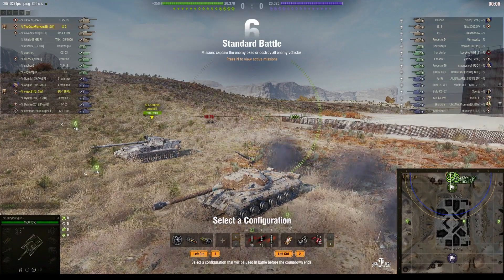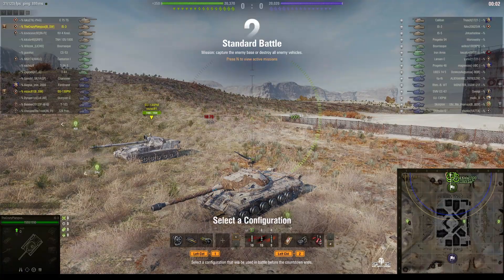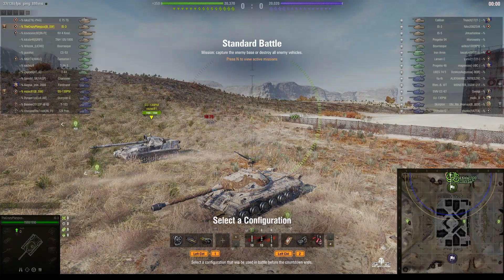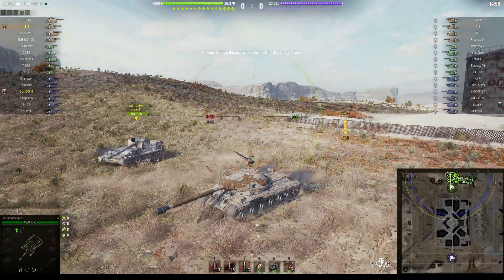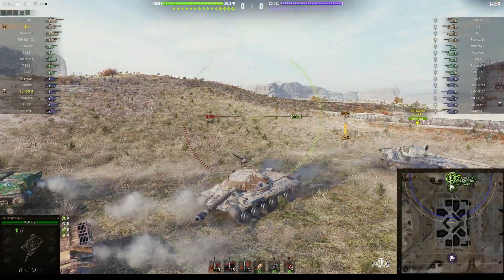Welcome back to What Are You Noobs for General Disturbance. This is the IS-3. It's a tier 8 Soviet heavy tank, located on the north spawn of Ghost Town under the command of the Crazy Platypus.